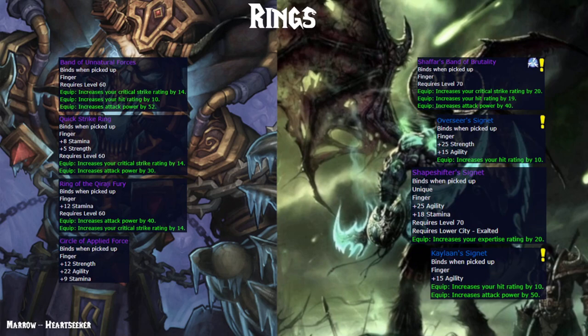The ring slot is another really interesting one. There's honestly not a huge difference between Band of Unnatural Forces and Shapefang's Signet — 6 extra crit rating, 9 extra hit rating, but 12 less AP. All in all, probably a sidegrade. Except Shapefang's Signet is not easily attainable — it comes from a very long quest in Auchindoun requiring a specific person to have the item to summon the boss in Heroic Mana-Tombs. I highly recommend you get the Band of Unnatural Forces instead, as you'll use it well into Karazhan. Your second ring should be the Shapeshifter's Signet from Exalted Lower City, which is actually the very first reputation you'll likely reach Exalted with. Any other rings will be replaced by either the Overseer's Signet or Kaylaan's Signet, both from quests in Auchindoun, so you can use those while working on your first two choices.